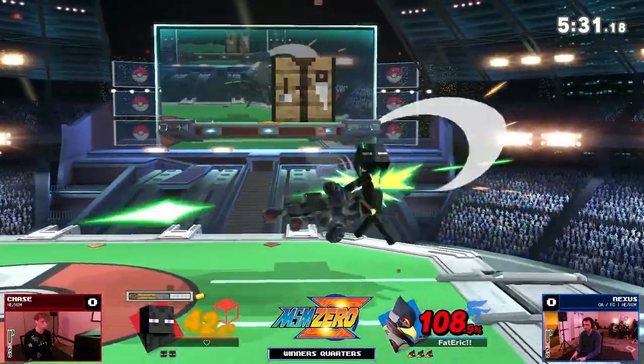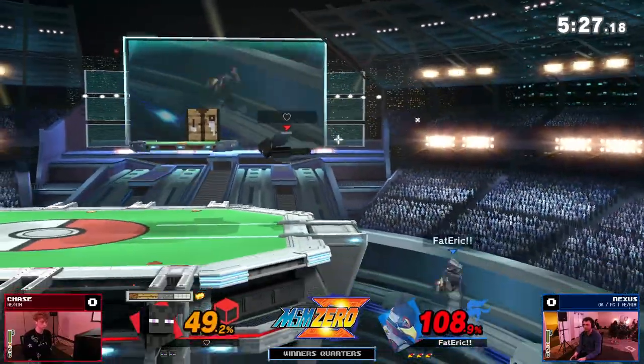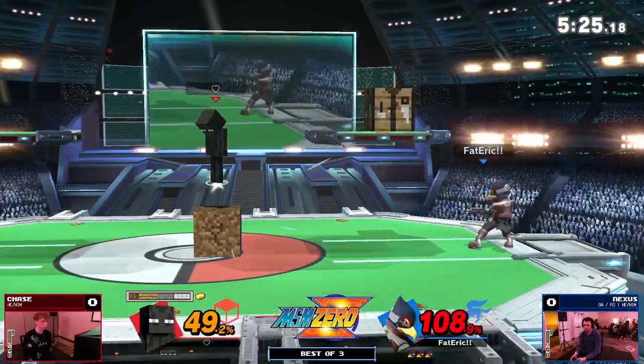This is a struggle. Even when you do have a lead against Steve, if you're not pressuring him he's still able to get out of situations. Chase had the call out on Nexus, who kind of had no other option — it was his way down, but he was able to make it work. That was a good way to do it.